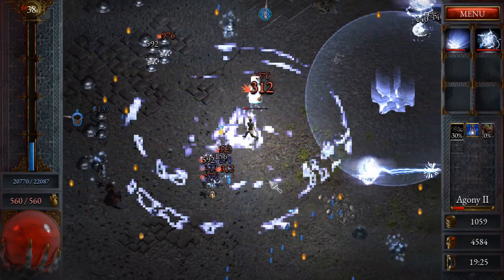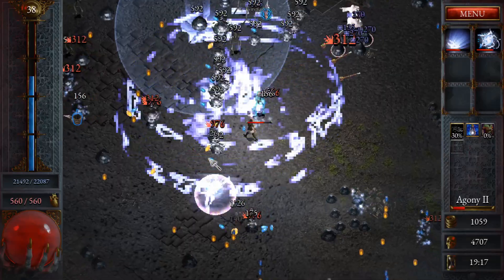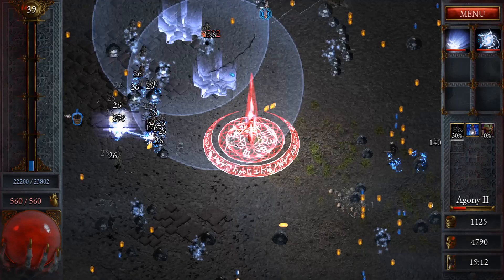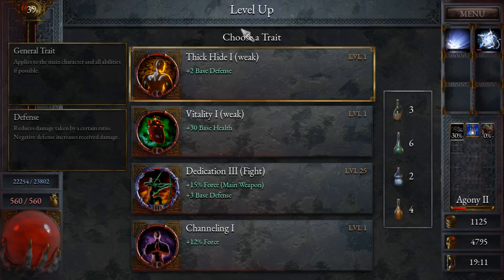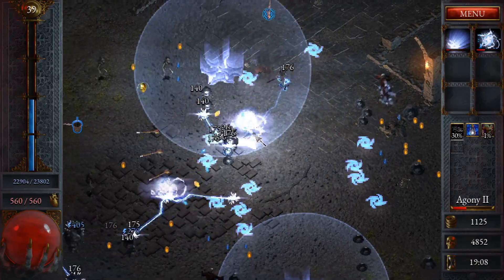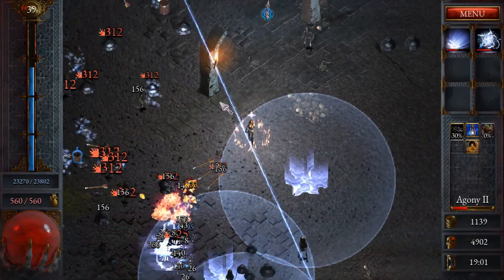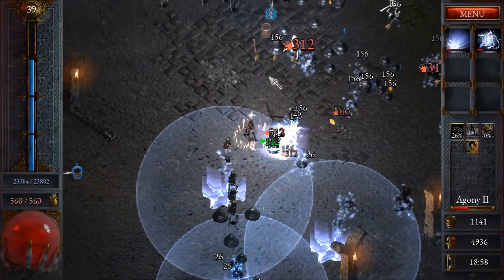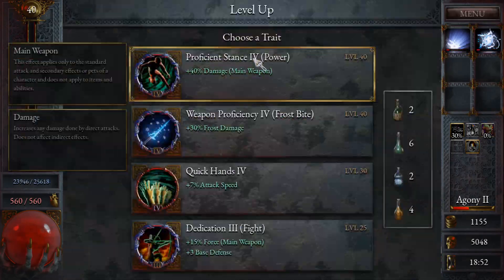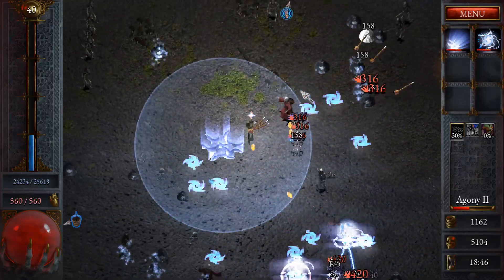More area, more damage — look at that, the rings aren't getting any bigger but that explosion is, which is what we want. There's something really interesting that happens: once you get the upgrade that attracts the rifts to you, it seems you can actually proc them on elite enemies. It might be a bug, I'm not sure, but elite enemies can actually proc the attack for you, which is pretty stupid.